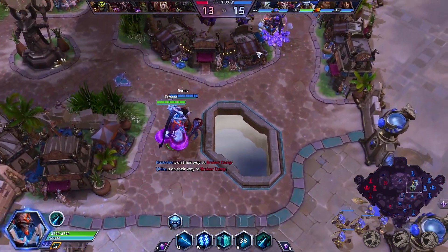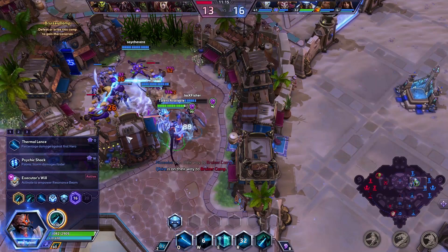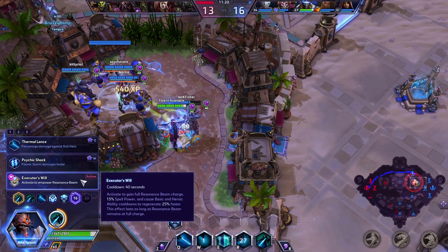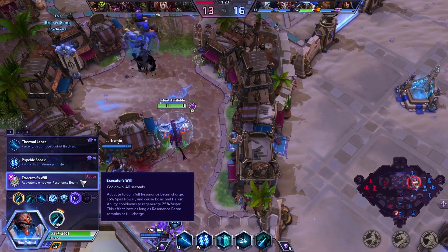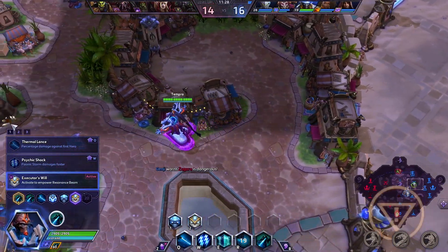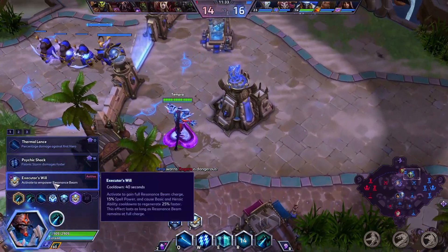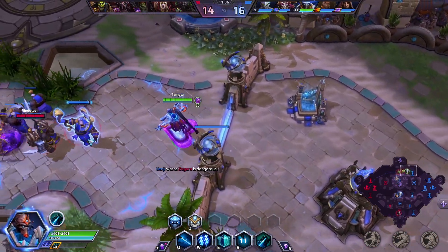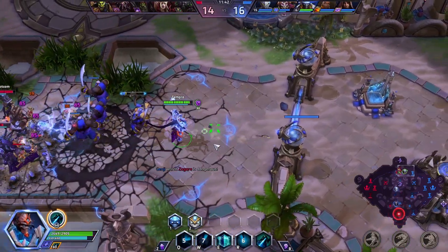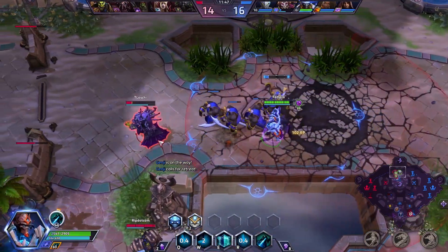Since we have to stand still because his basic attack is a channel, that's another reason why I picked up Oracle — plus it gives a little survivability with a small heal. At level 16 I'm picking up Executor's Will, which gives you full charge on your Resonance Beam when you activate it, and I believe it also gives 25% faster cooldown recharge on your basic abilities and heroic while you have full charge.